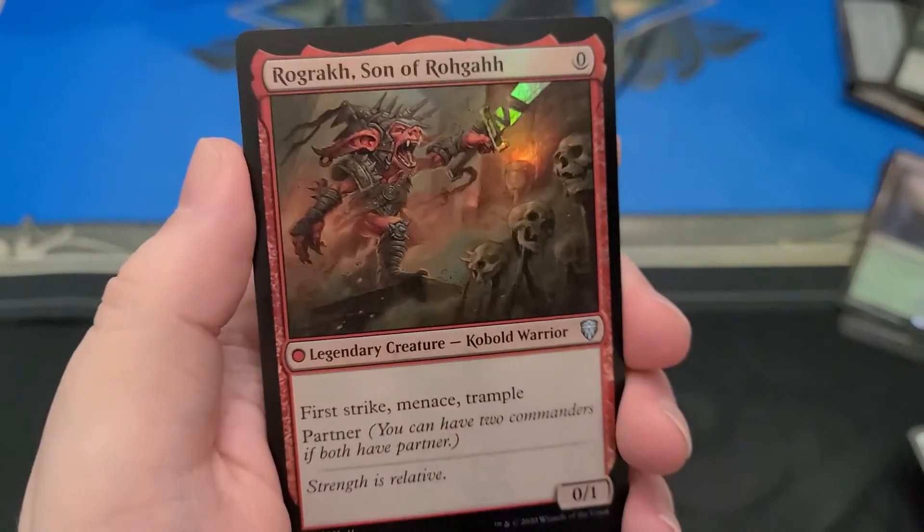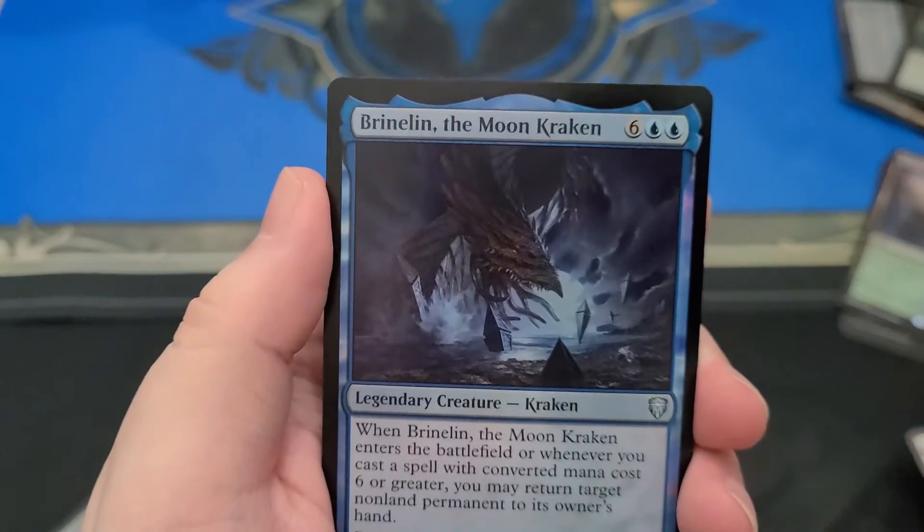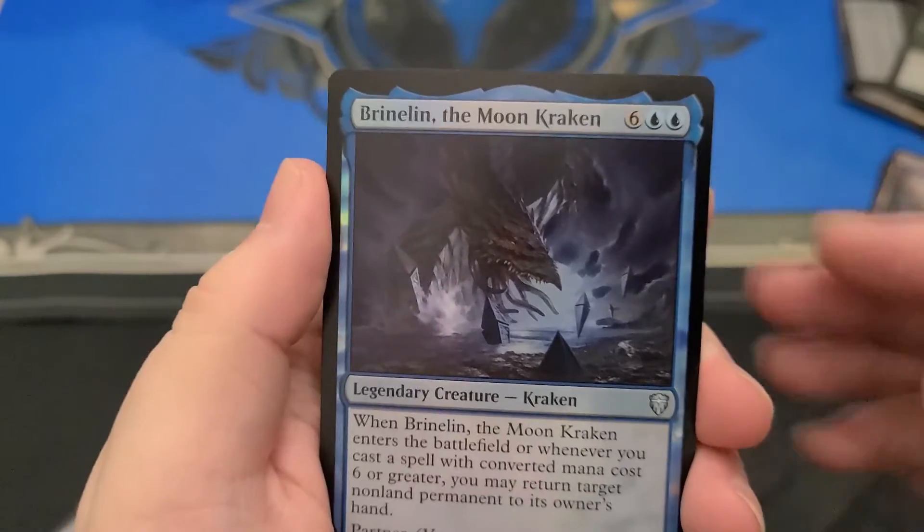I got him — Rograkh, Son of Rohgahh. He's a good boy. You want to get an extended etched one of those. I don't think it exists, but it should — it should have an Etched Foil. I think it does.